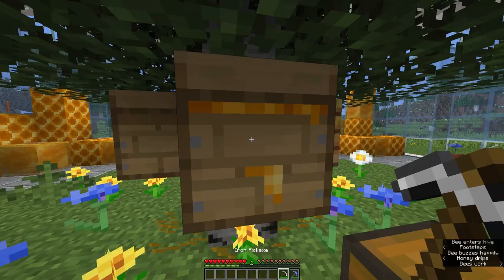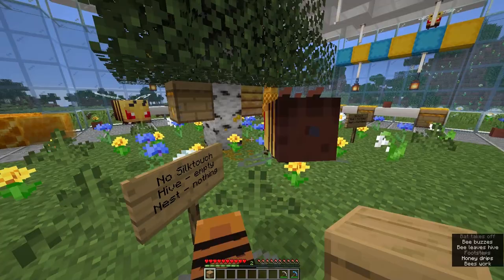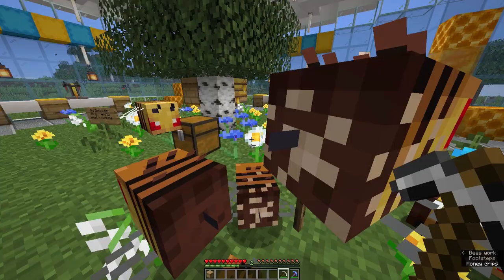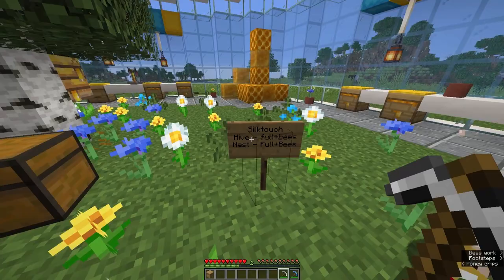With no silk touch, when you break the hive you will just receive an empty thing. You can see it is an empty hive and the bees that were in that hive are now very, very angry at me. If we do this with a nest and try to break it with a regular pickaxe, it won't drop anything — nothing will drop and we won't get anything for that. These bees are very annoying.